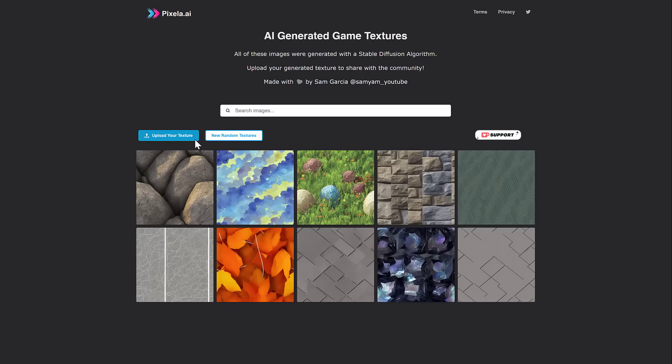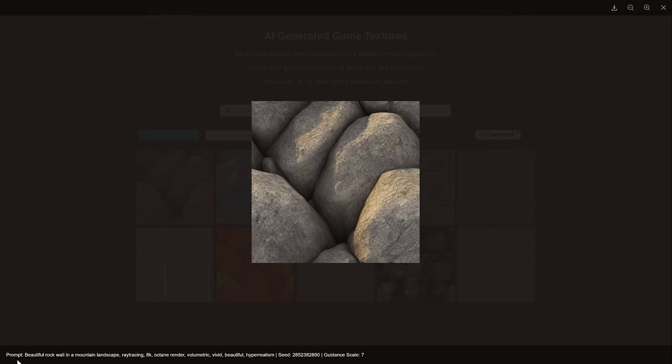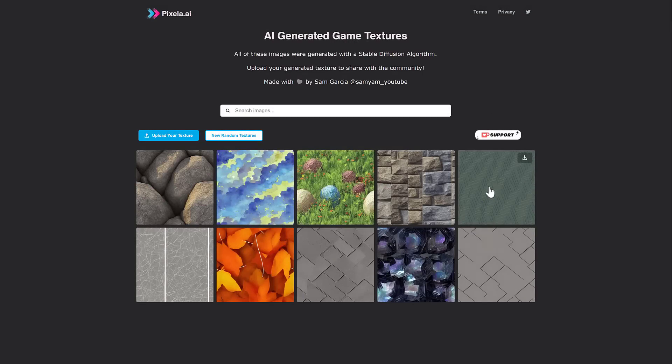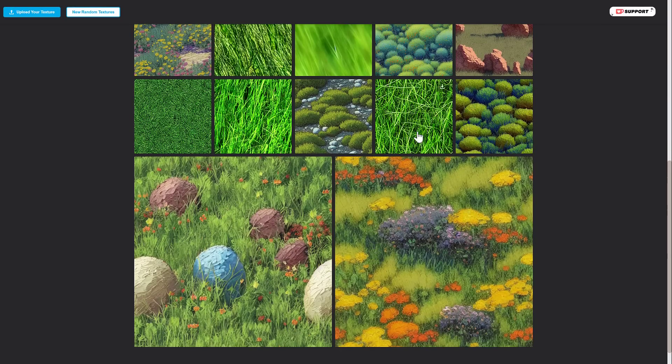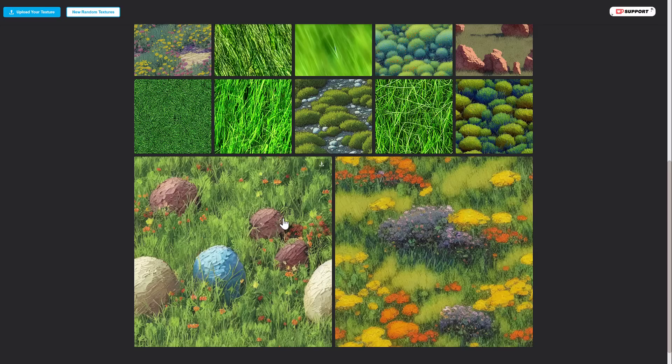Pixella is a place where you can find a number of AI-generated textures, download them directly, and click into them for more detail. Another cool thing is you will see the seed that was used to generate each texture. One of the challenges when working with tools like stable diffusion is it takes a lot of iterations to get something you actually like — this tool does all that work for you. You can also search: if I needed grass textures, I come in here and the results are generally seamless and tileable, as I just showed.